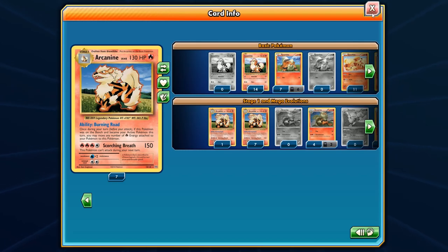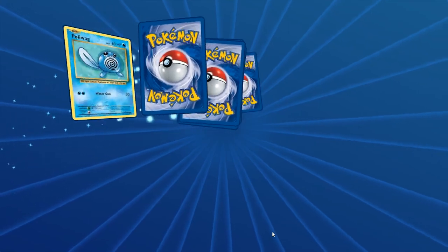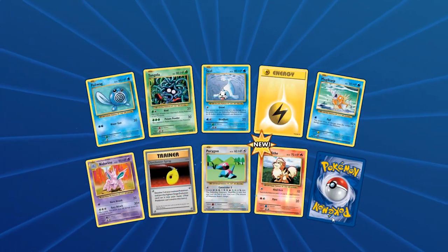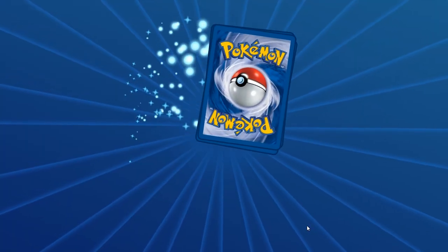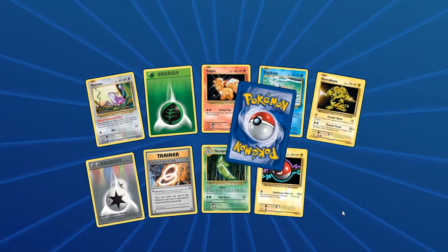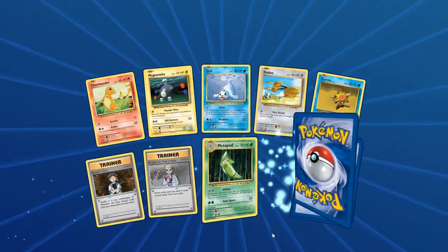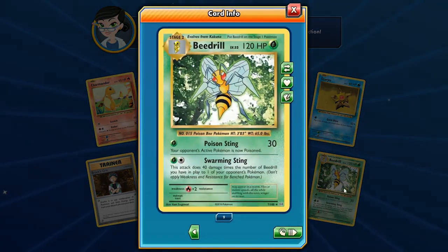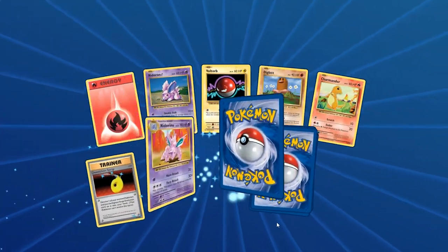Man, Dugtrio held the lead for so long. Now Arcanine just took the lead — remember I'm counting the reverse holo Arcanine too, so it's tied with Beedrill. For second place we have Dewgong and Dugtrio. And here's another Nidoking — I think I already got one other Nidoking that's non-holo. Beedrill keeps showing up! We now have nine Beedrills. Beedrill takes a commanding lead — are you kidding me? There's no way Arcanine can catch up.